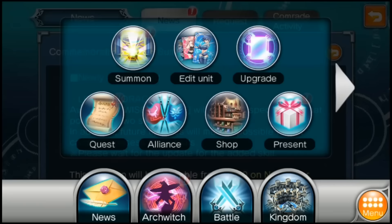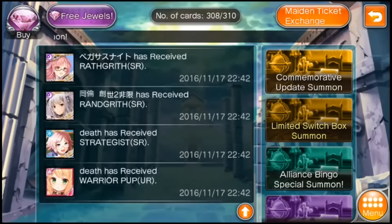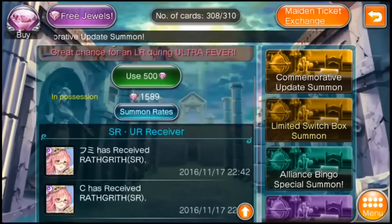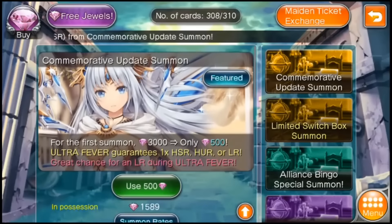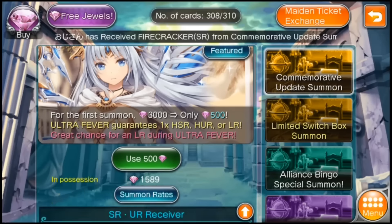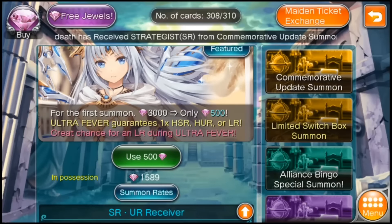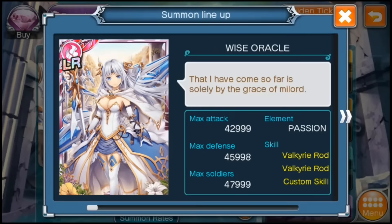I haven't seen anybody successful yet. I've been quite curious and I've been logging on and looking at this kind of commemorative summon list of lucky people — I haven't seen anything yet. Talking about how many draws you need — look at the summon rates, and immediately you can see it's 0.002%, which is like, why would you do that to yourself? That means on an expected value basis, it's 5,000 jewel summons — this is crazy.